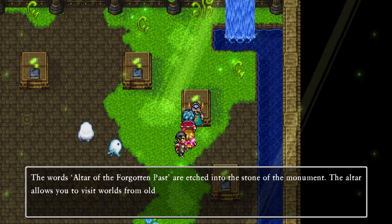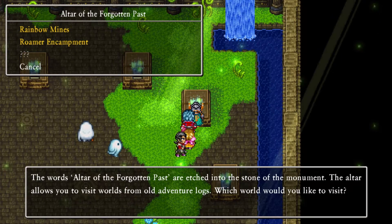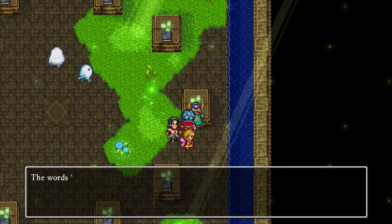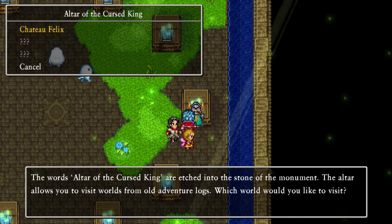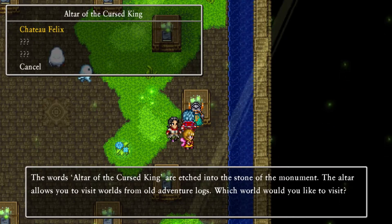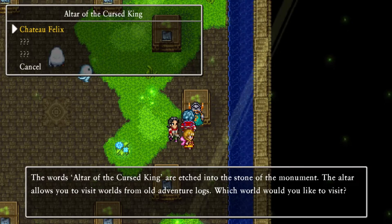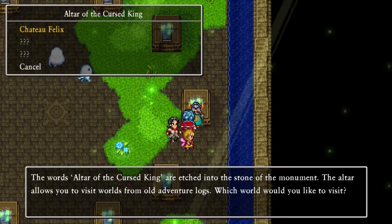Altar of forgotten past - we need the last one. I feel like this one is the one we need. We need to beat the roamer encampment - there's one in there. Altar of the cursed king - we only have one. Chateau Felix. We only have one - we need to go to cobblestone rebuilt, Gemma and Dunstan's house. But Gemma doesn't live with Dunstan - she lives with me.